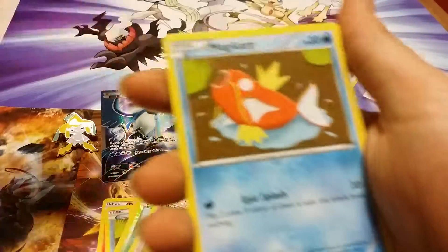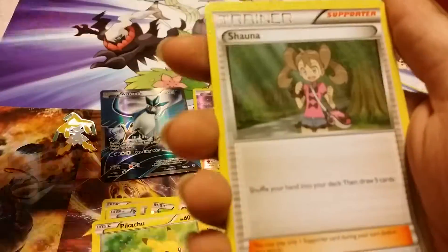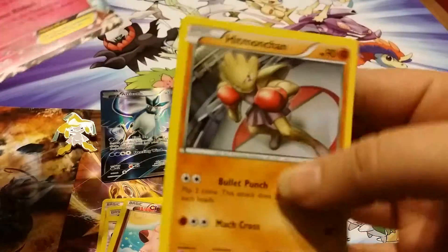So we got Tangela, Magikarp, Steel Energy, Pikachu, we have Gulpin, Shauna, Revitalizer, Glavari. Ooh, another Sylveon EX — that's pretty. And Hitmonchan.